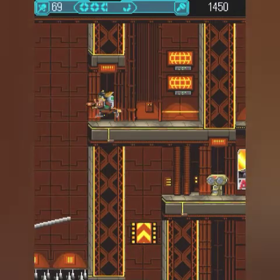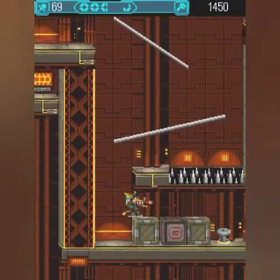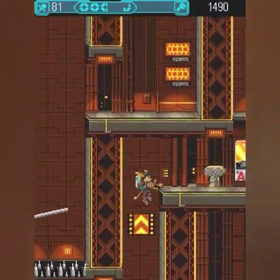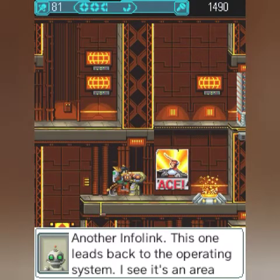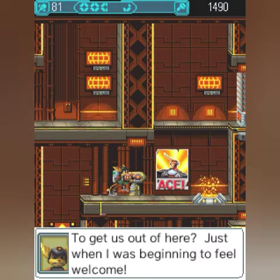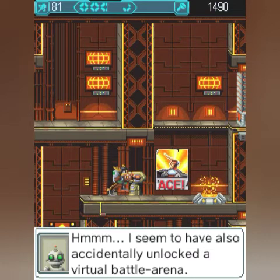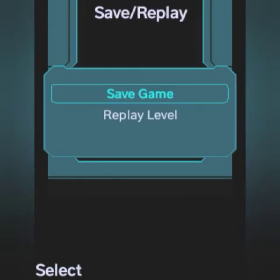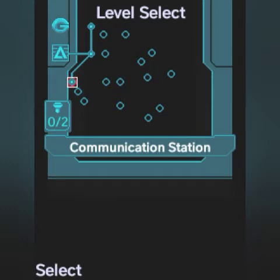Gotcha! And boom — another infolink. This one leads back to the operating system. I see — it's in an area where I will be able to tap into a communication system to get us out of here. Just when I was beginning to feel welcome. I seem to have also accidentally unlocked the virtual battle arena — hey, that's always fun too. Unlock level three and arena levels — they've returned too. I think I'm gonna leave it here. Next time I'll play a little bit and might take a look at the arena. Anyway, that was part one — hope you all have a nice day, see ya.